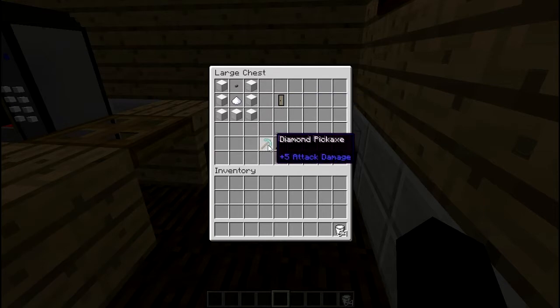A little tip: if you place it down, you can only collect it with these four pickaxes. You can't break it with your hand. So that's a little tip.